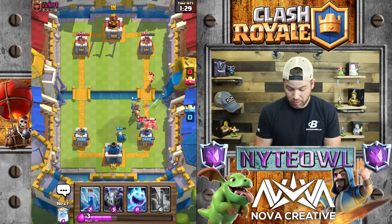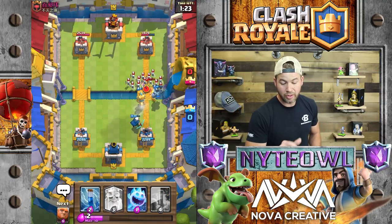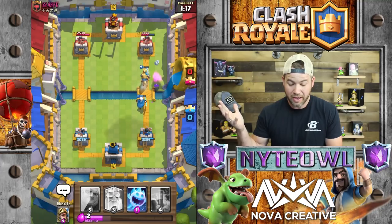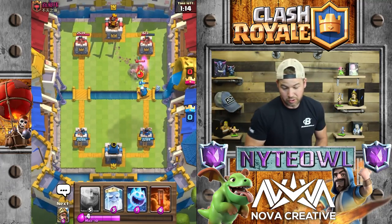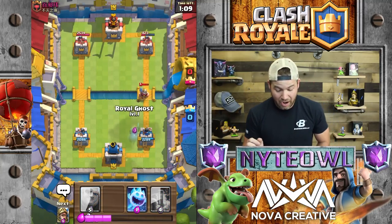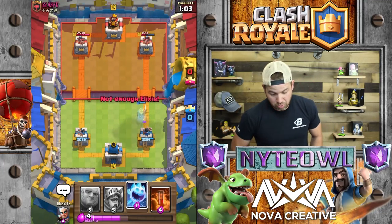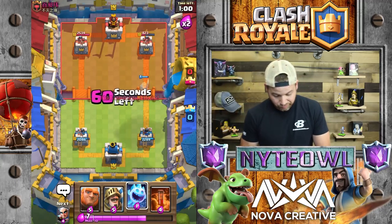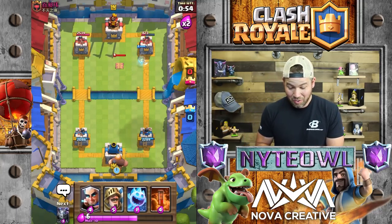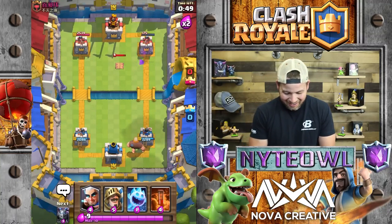Mega Minion instead of poison - yes, cheaper, Mega Minion will take it out and distract everything. Zap that away, perfect. Now we got a push coming at him and we stopped that Golem which is great. That was absolutely awesome - straight down, magic archer would have rocked that tower's world. Real Ghost is going down, let's start another push in the back. Tower went down!